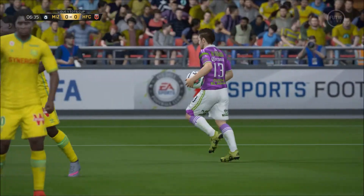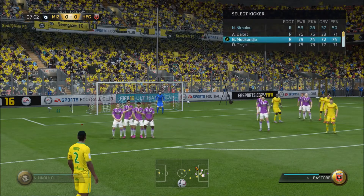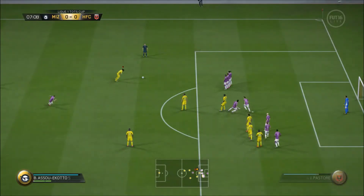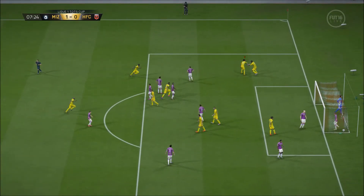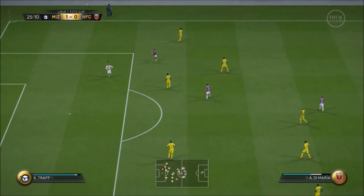Luckily, both these teams performed well for me and we got the win on the first try, which is always nice. I told you guys in that last video that I was going to get you a clip of a free kick goal, and Asua Kato steps up — and bang! Right off the keeper, off the post, off the keeper again, and in. A little bit cheesy, but we'll take it. Next time I'll get you a real one, a legit one.